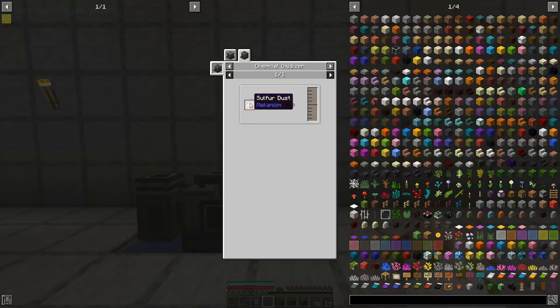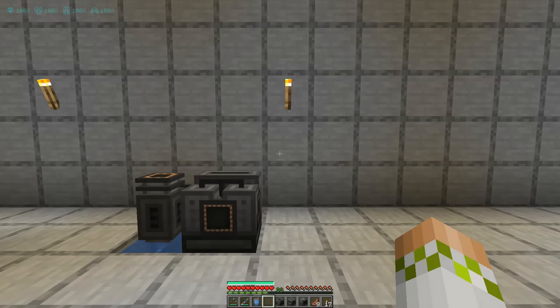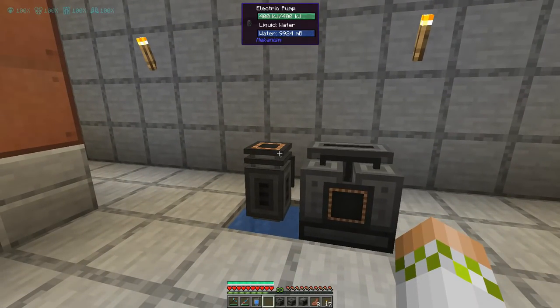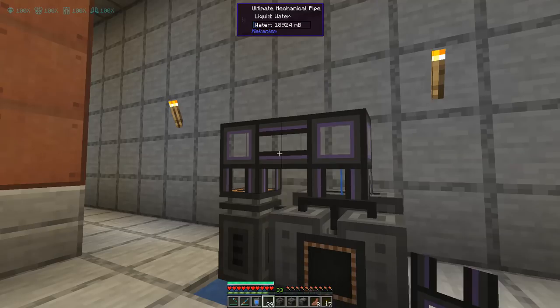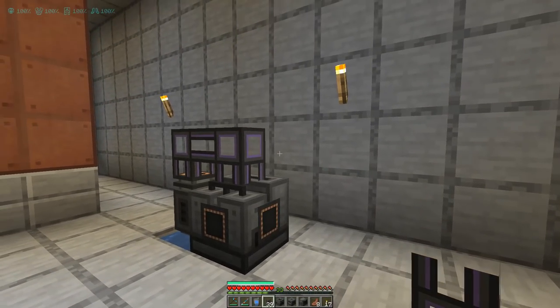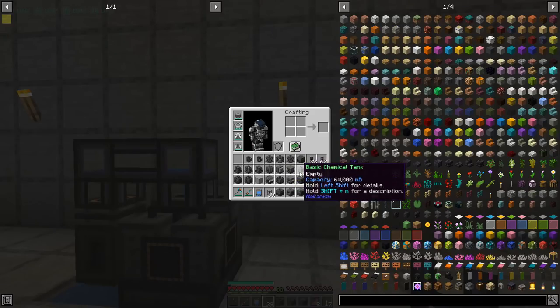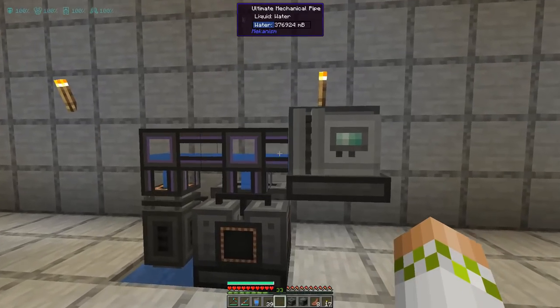So we are going to pull the oxygen from the electrolytic separator out to two machines, and also utilize the water from this electric pump going to two different machines. We'll pull this one right at the top here — the water is going to go into the electrolytic separator and also into the pressurized reaction chamber, which is going to go right here. Now the pressurized reaction chamber needs to go to the chemical oxidizer, so that's going to be put right above it.